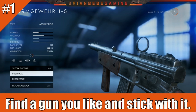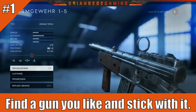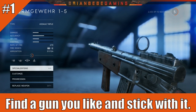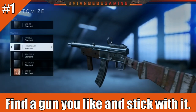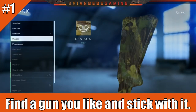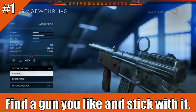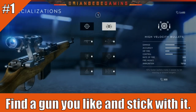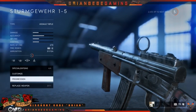Coming in at number one, and it's simple: find a gun you like and stick with it. A lot of new players will just be trying out random guns, which is good, but you need to find a gun you like and stick with it. For example, the Suomi for the medic class is definitely my favorite. If you find a gun you like, just keep grinding with it — you'll get tons of kills, skins, camos, and sights as you progress.